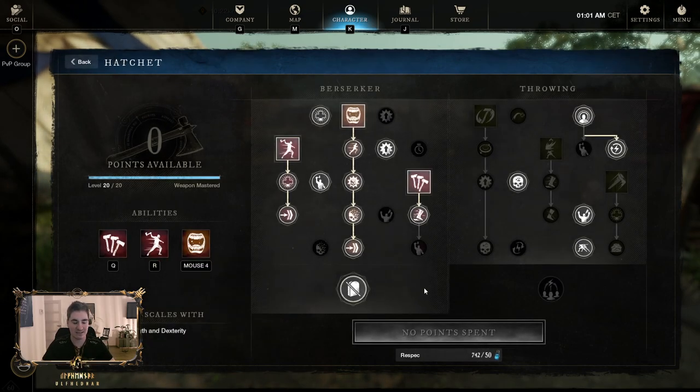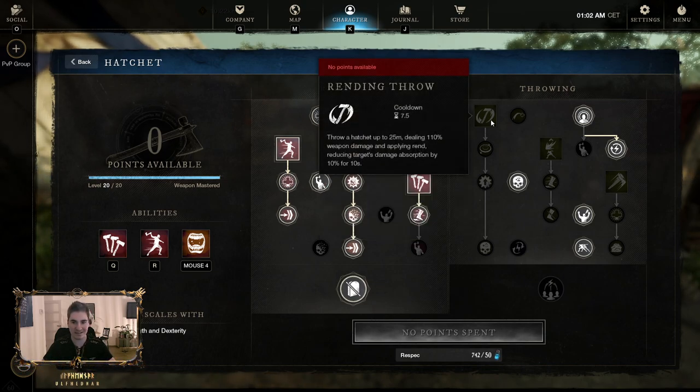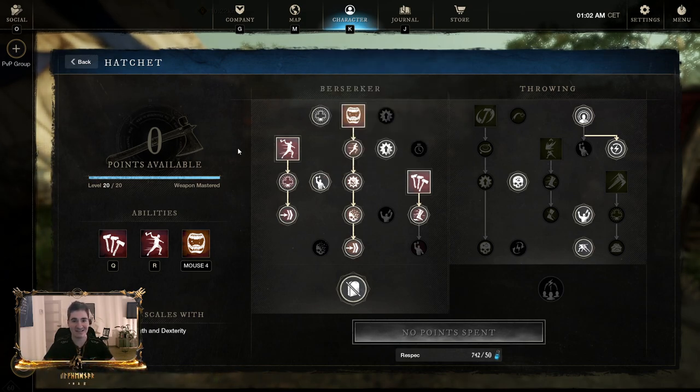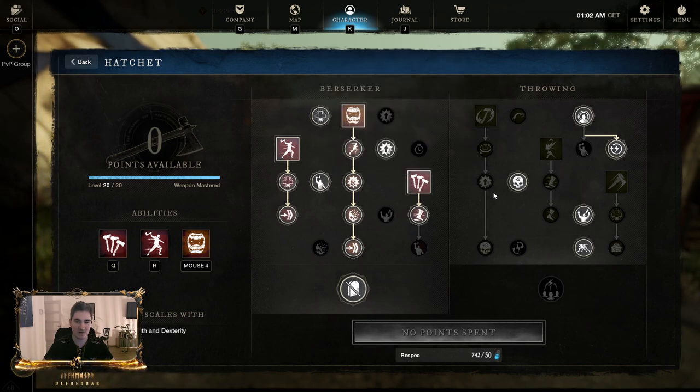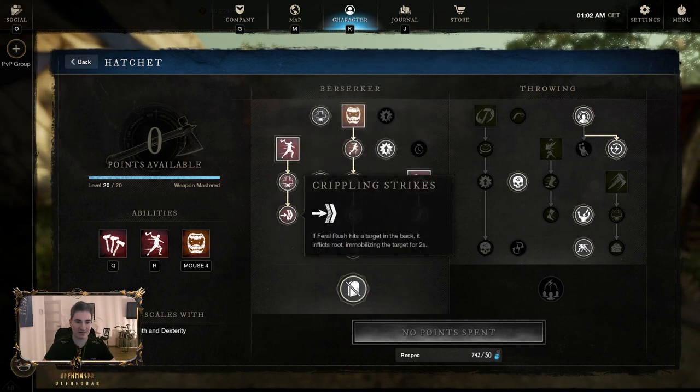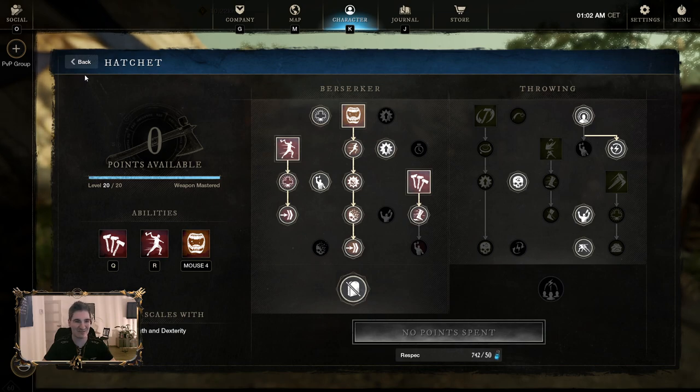Hatchet tree is looking like this. The reason why I go Raging Torrent over Running Throw is because Perforate from Spear applies the highest stack of rend, so we don't really need that. I know Running Throw does a lot of damage, especially with this passive, and you can finish somebody off in duels or fights, but we'll see how it goes. I also have one very good piece I just got — it involves the perk for Raging Torrent. Maybe in the future I might swap Fale Rush and put the points in here for Running Throw, but landing it is not that easy anymore since they changed the angles for hitting targets.